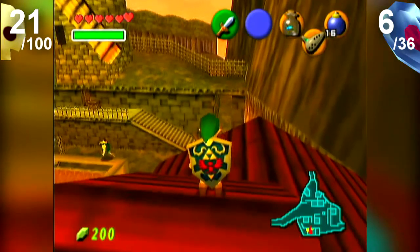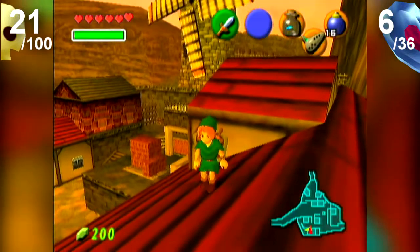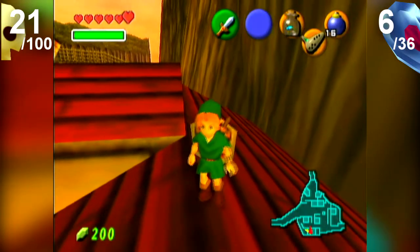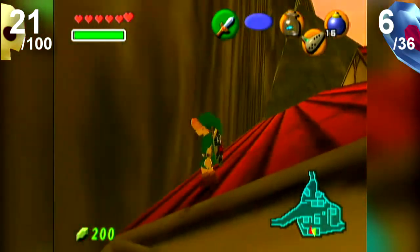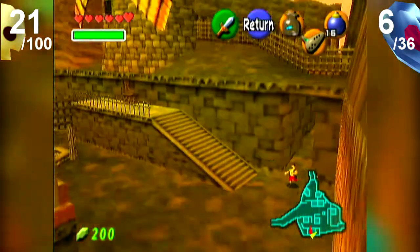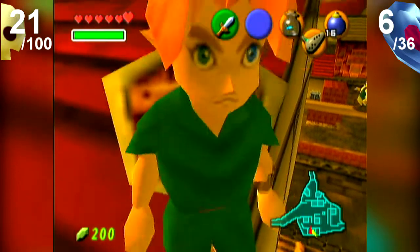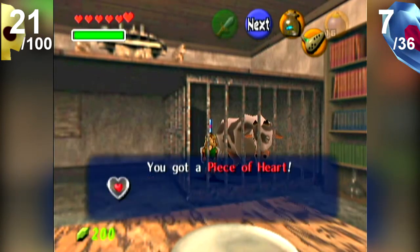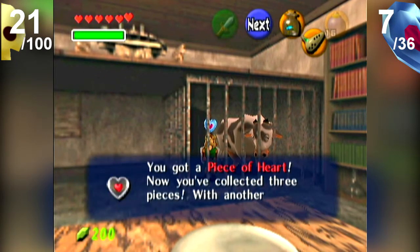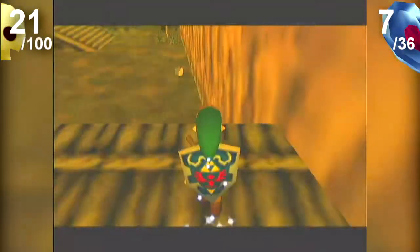Since we're up here on top of this roof, there is something we can get. You'll need a later item to get this piece of heart using the intended method — but considering you can actually use this as a method of getting this piece of heart by falling down from the owl drop, then hey, that's pretty good. It's not the intended way you're supposed to get it — using a later item — but considering you can get it like this, that works.